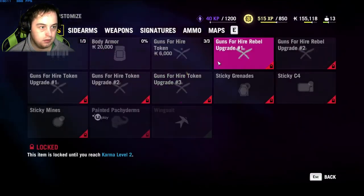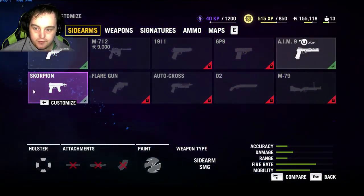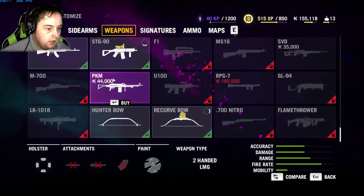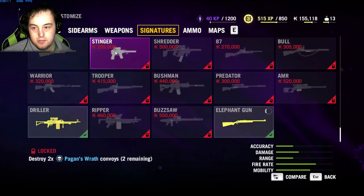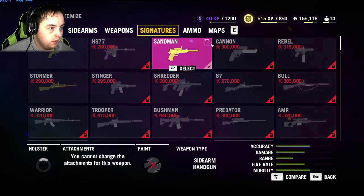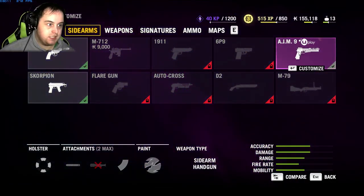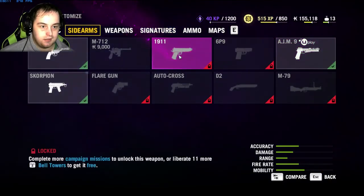Buying ammo — 150 shots. Thinking about the Mark 5, or the Tech-9. Is the Tech-9 a signature weapon? There it is — it's a sidearm so I could be using it instead of the Sandman, but that feels a bit cheap since it's one you get almost immediately as a Uplay reward.